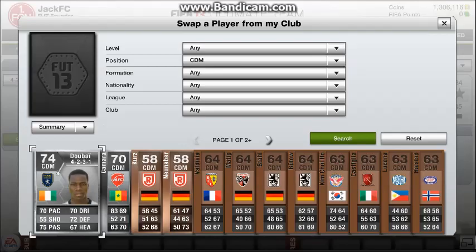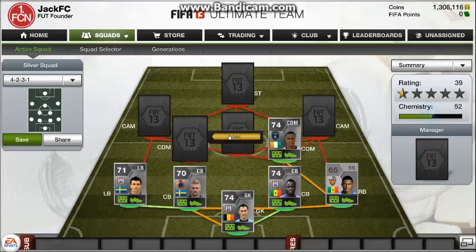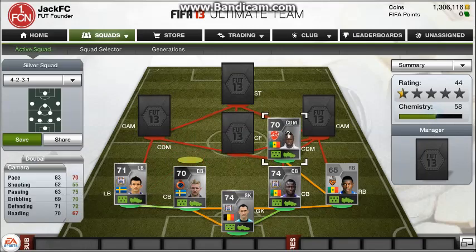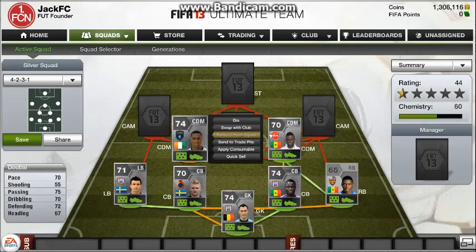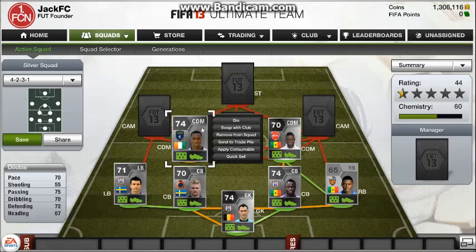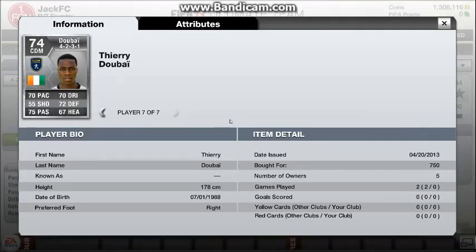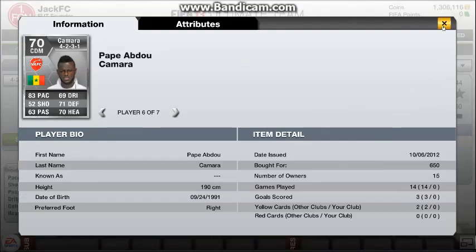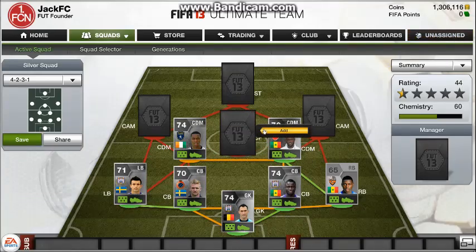The two central defensive mids — we have this guy, I think he's pronounced Dubai, and next to him we're going to be playing Camara. They're both in the French League 1. They're pretty much basically the same stats, apart from Camara's a bit quicker and better in the air. They're both really cheap — under 1k: 650 coins for Camara and 750 for Dubai.